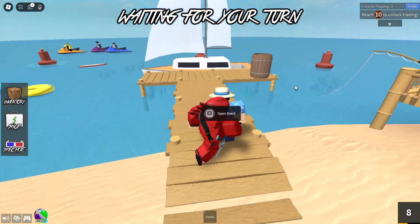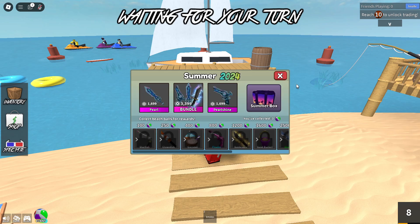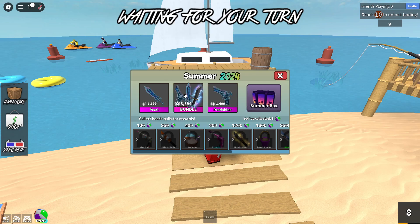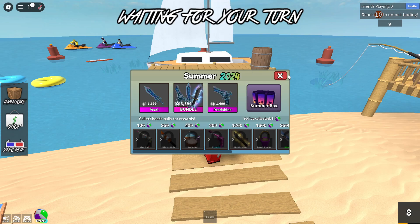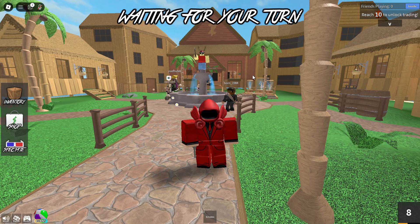Let's go over here and open the event, because I haven't checked this out much. As you can see, it comes with a bundle, a summer box, and the pearl sign, and then the bundle. Let's click on the pearl here — it's 1,699 Robux for the godly pearl, which does look amazing. This other one gives you three different things but it's almost 4,000 Robux, which is absolutely crazy. Definitely not anything I would personally buy, but let's get directly into the codes.